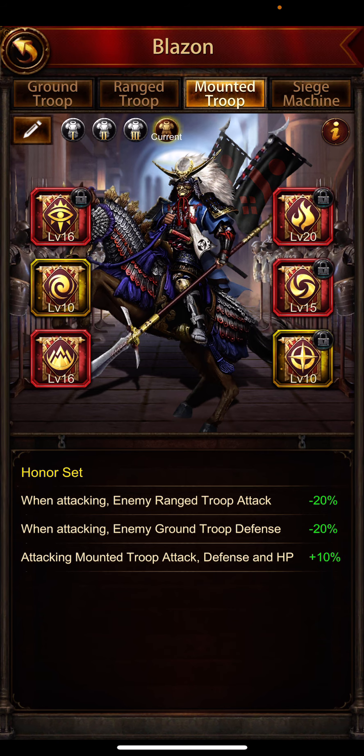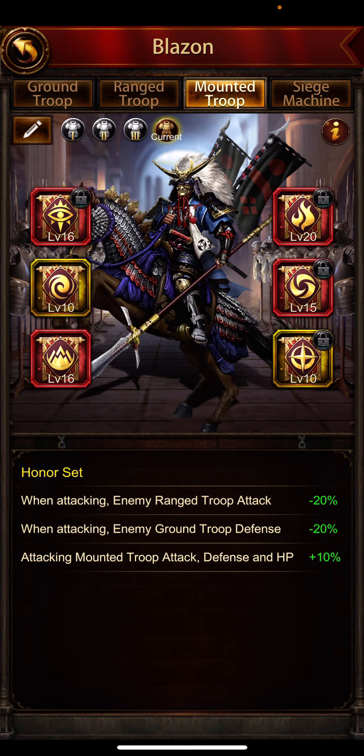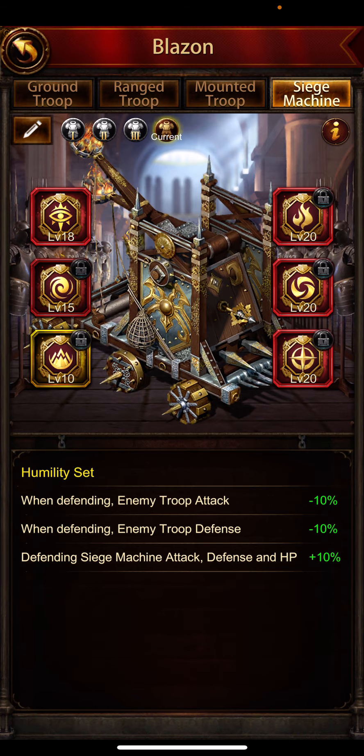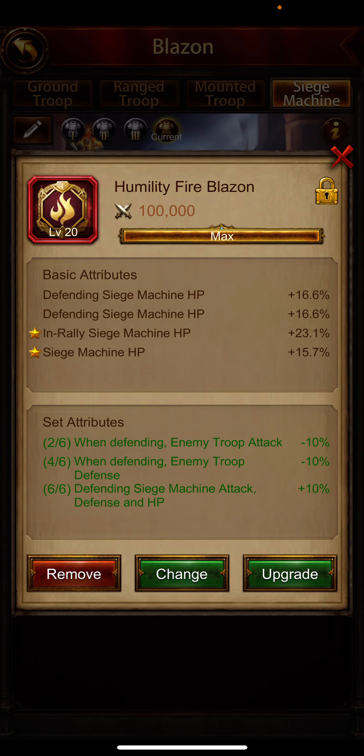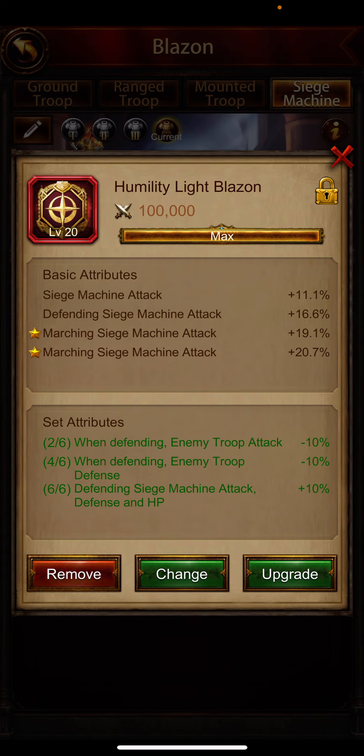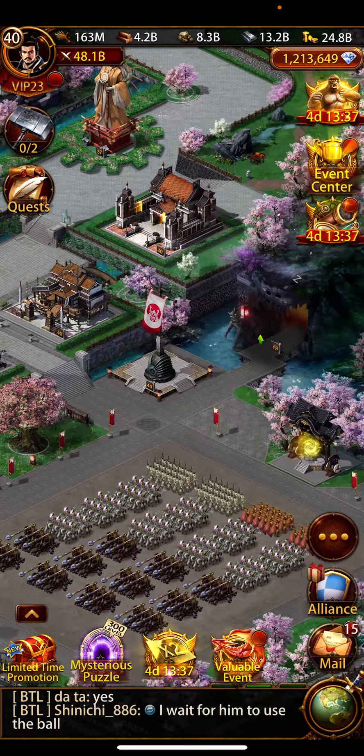Two defending and two in rally — that's just fantastic. Two defending mounted troop HP — again, perfect. For siege HP, I want both defending and attacking: three defending and two attacking. Siege machine HP works on both sides of the wall, so three defending and two attacking — that's as good as it gets. The blazons are very nice overall.